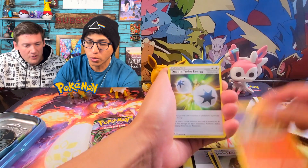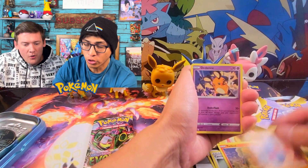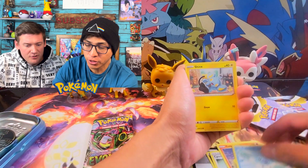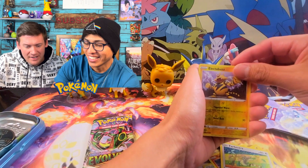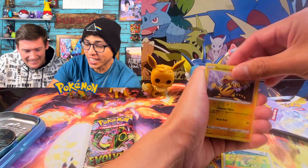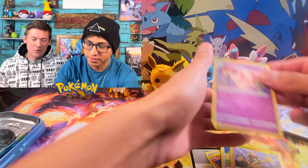Let's see what we can get out of this Brilliant Stars pack. Energy, Torkoal, Double Turbo Energy, Nosepass, Denny, Pikachu, Shinx, Farfetch'd, Electabuzz. And... Alcremie. Okay, Diego, what can you get in your next one?